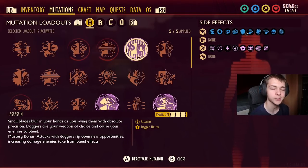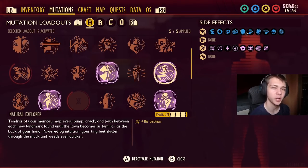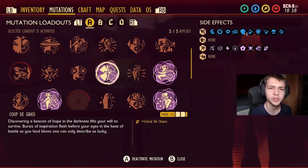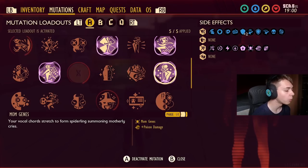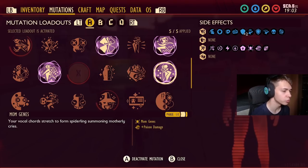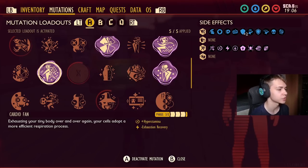In terms of mutations, Assassin is a must-have — get that extra bleed damage when you're attacking enemies. Natural Explorer for running around the yard; if you're not using Natural Explorer you're doing it wrong. Coupe de Gras gives 5% crit chance using a fast swinging weapon — it's just one to go for. Mom Gene's is also very good for increasing that poison damage. If you're fighting enemies that are resistant or immune to poison you could switch this out. And Cardio Fan — again a very very strong mutation — just recover that stamina as fast as possible.